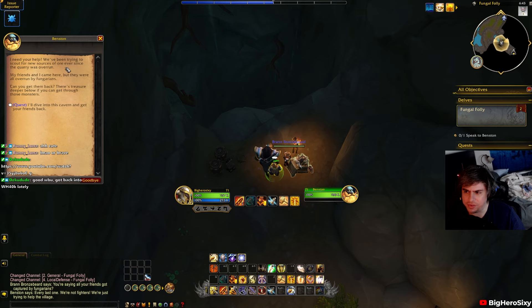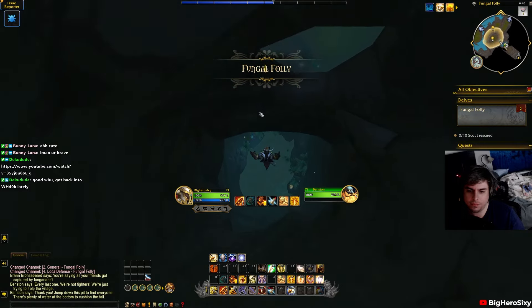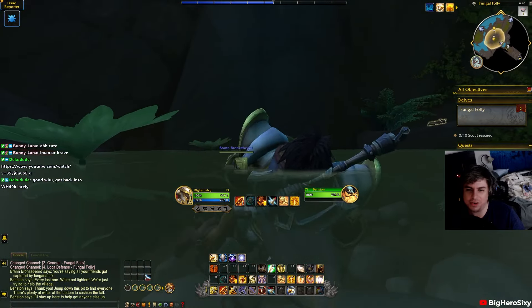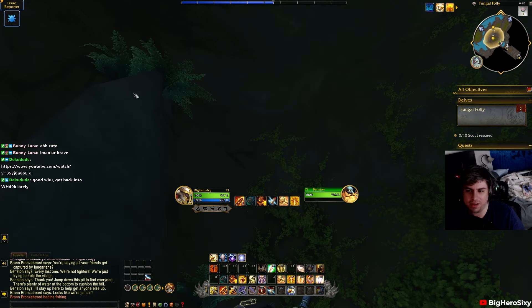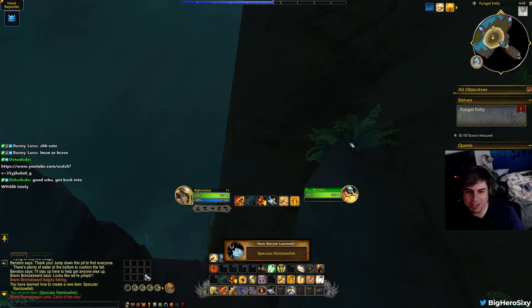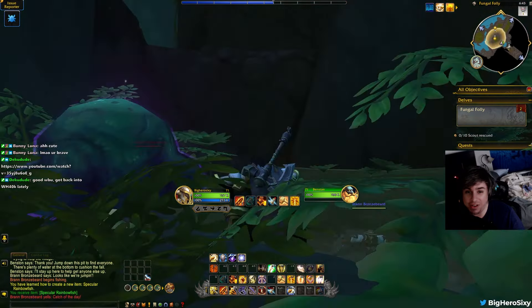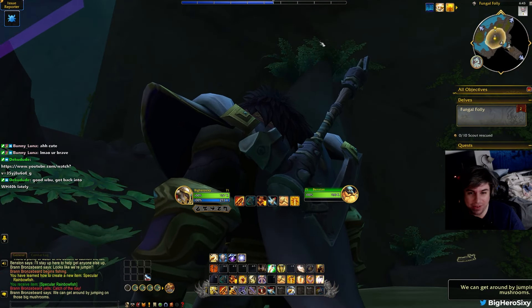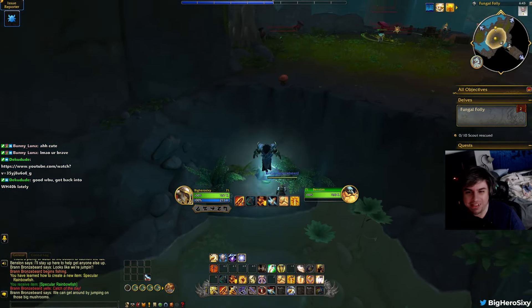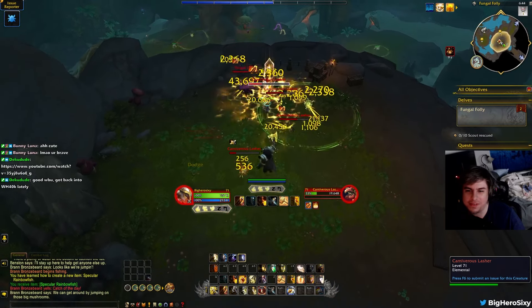I talk to Benston. He says his friends have been overrun by Fungarians and he needs help. So we dive into the cavern and jump down the hole. Funny thing — normally they block the lips of terrain when you jump down these holes so you don't get caught, but out of the 10 or 12 times I did this I actually got caught on that lip right here and died. So I left feedback on that — if anyone dies jumping on that at launch, it was already reported.